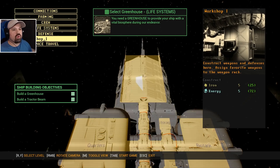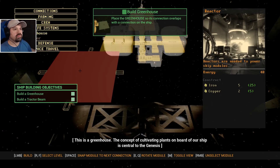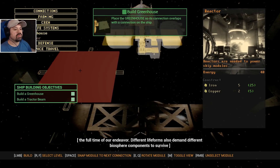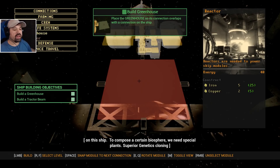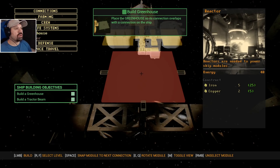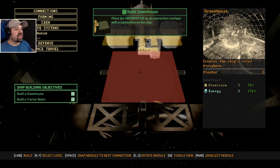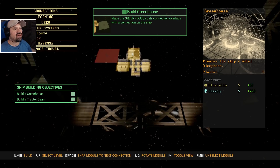The concept of cultivating plants on board our ship is central to the Genesis project. There is no technology known to us that can effectively store or provide a vital biosphere for the full duration of our endeavor. Different life forms also demand different biosphere components to survive. Superior genetics cloning technology is not configured for the creation or reproduction of plants — this means we need to protect our plants at all costs. The greenhouse costs five iron and two copper. When we press space it snaps to the nearest snap point — let's place it at the back of the ship.